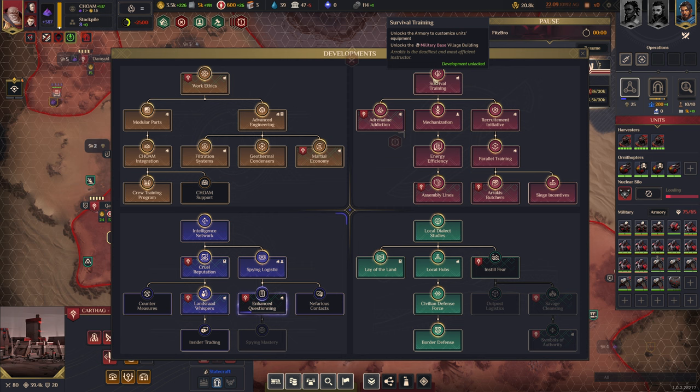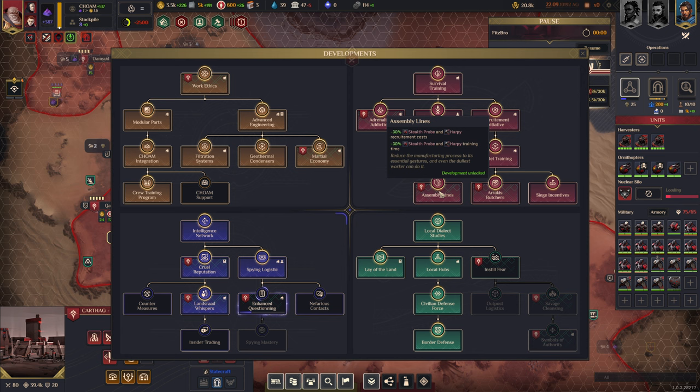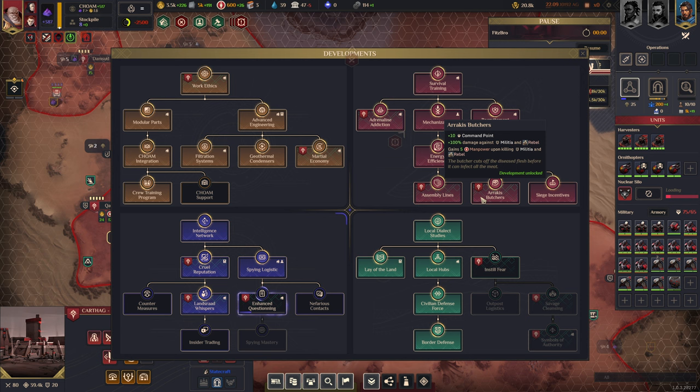Heading into military developments: adrenaline addiction means every time a unit dies, ally military units fighting nearby receive 1% additional power, up to 10% max. So there are rewards for units dying with Harkonnen. Assembly lines makes your probes and harpy recruitment costs and train time go down — not particularly useful unless you need to spam harpies late game. Arrakis butchers gives 100% damage against militia and rebels, and you gain five manpower upon killing militia.